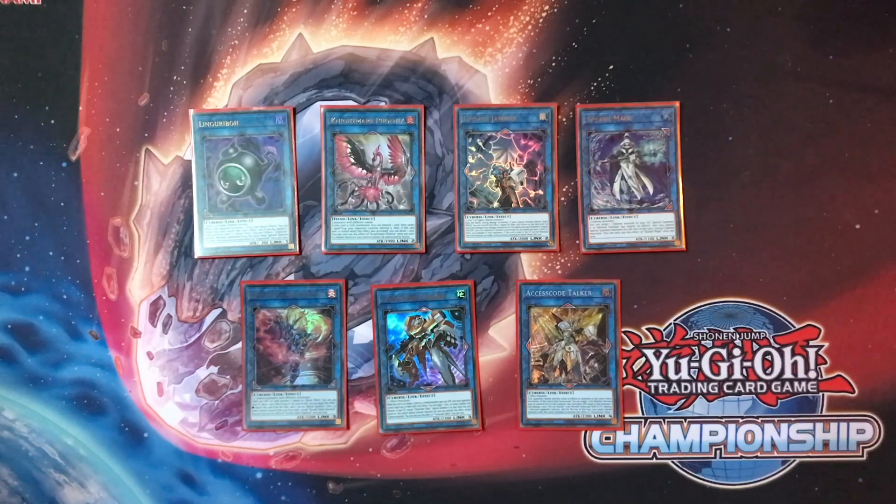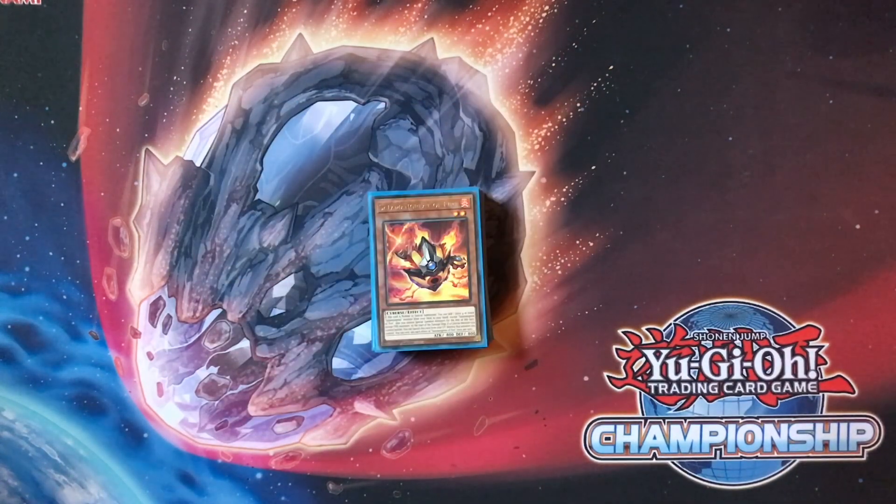Update Jammer, Splash Mage, Transcode Talker, and Accesscode Talker are all part of your OTK line, and Heat Soul is your alternate end board in case you don't open well. With the new support, you find yourself going for the Accesscode OTK a lot less frequently — OTKing with Raging Phoenix on turn three is very easy to do, so you don't really need Accesscode. It does still come up, but if you're on a budget you can drop it. That concludes the deck profile. I've done quite a lot of testing online and it's performed very well, though since I'm building this for a format that doesn't exist yet there may be some changes needed. Thanks for watching — have a great day.